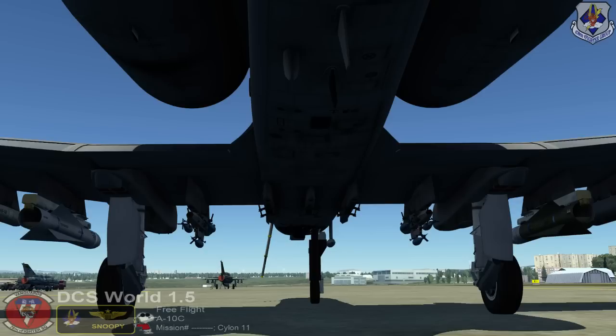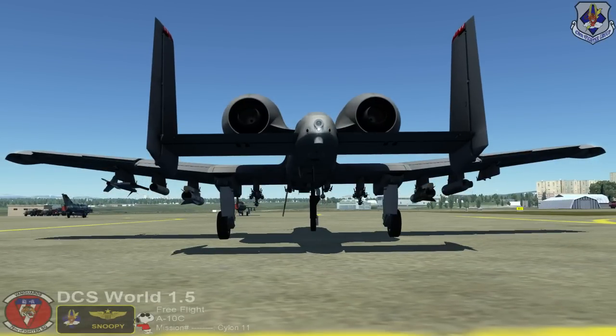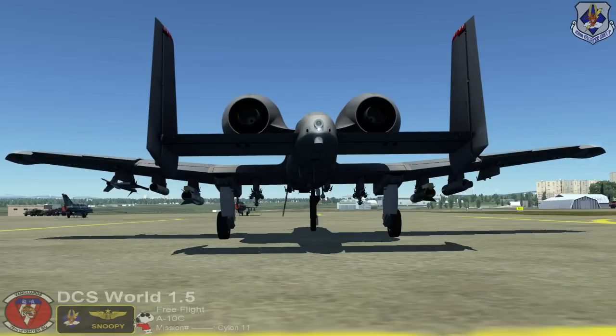Then move into position to start the flight control check, getting to where you can see all the flight controls. First things normally checked are the flaps: flaps at 7, full down, full up. Speed brakes clear, partial, full, clear to cycle, cycling, full close. Flight controls clear. Elevator up, elevator down. Left up, right down. Right up, left down. Rudder left, rudder right.